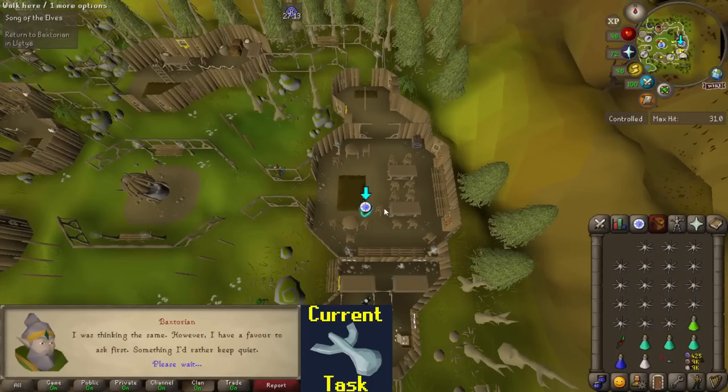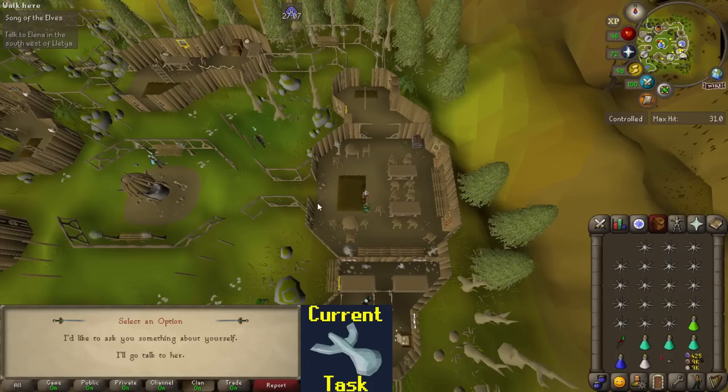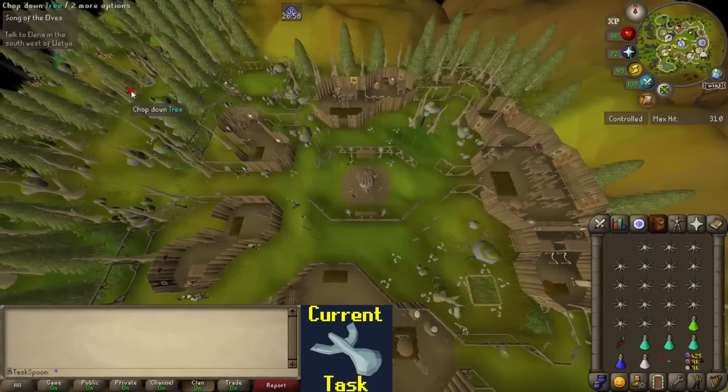I've sort of done all of the running around and talking to people parts of the quest. I'm now at the confrontation where I get to do three different combats back-to-back increasing in difficulty. At least this is sort of nearing the end, but this is where it gets a little bit more difficult.